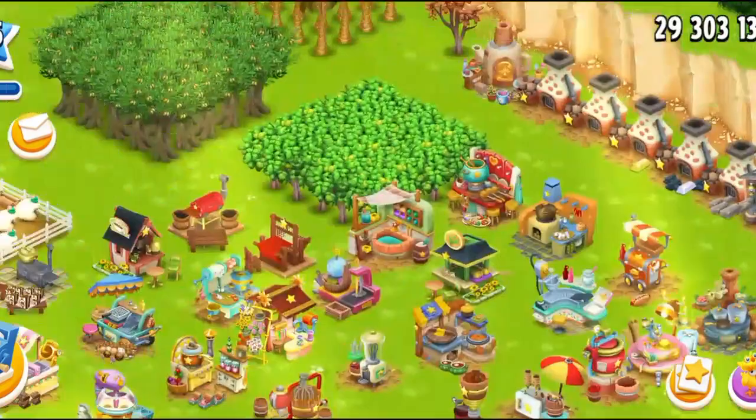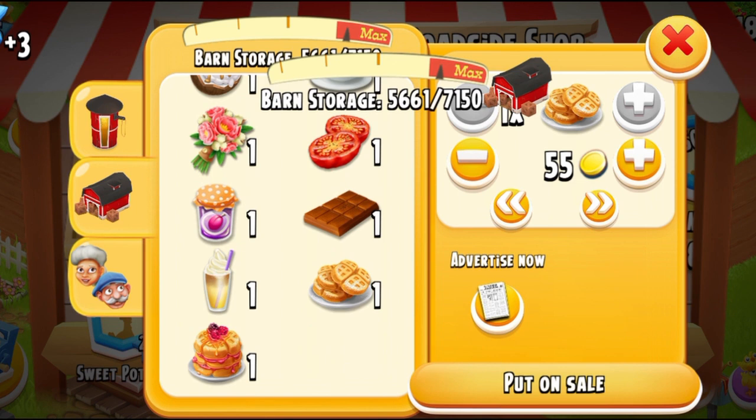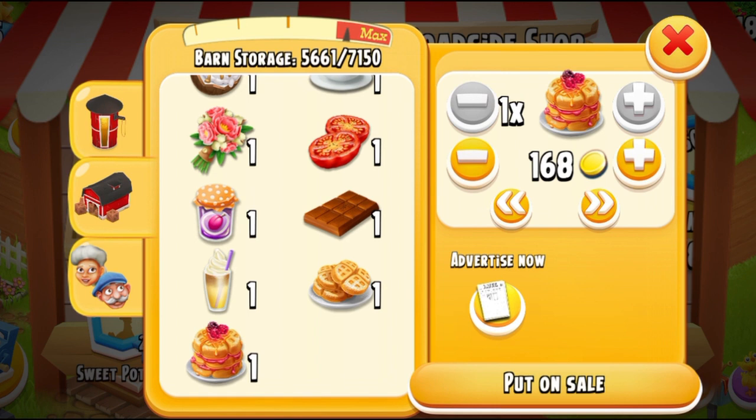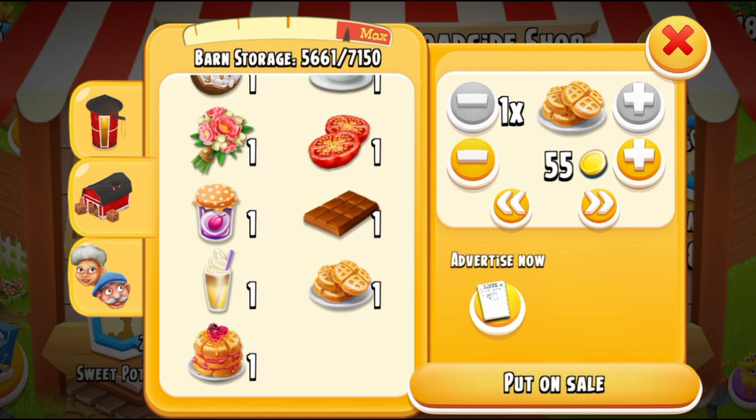I just collected my free reward and I'm going to come to the products and have a look at their prices to see if they're worth selling. The plain waffle is 198 coins each, so 10 will be approximately 1,098 coins. I don't think it's that expensive to be honest — it's a very cheap price and I don't think it's worth selling considering you're going to need it to make your berry waffles. However, if you want to sell your berry waffles, these are extremely expensive — one for 604 coins, 10 will be approximately 6,000 coins. So you can definitely sell these, but I would not recommend selling the plain waffles unless you have a lot of them.